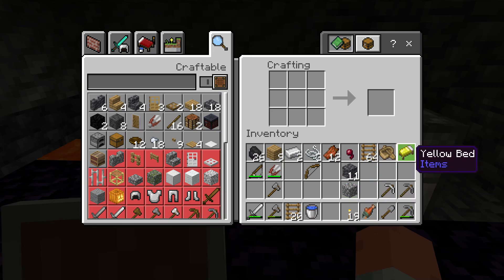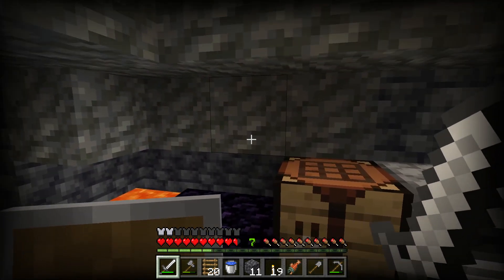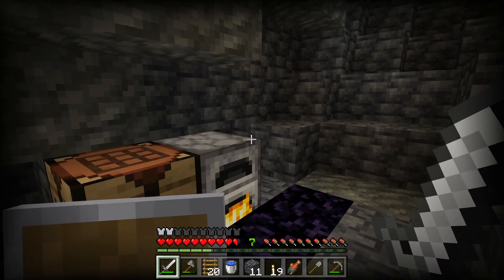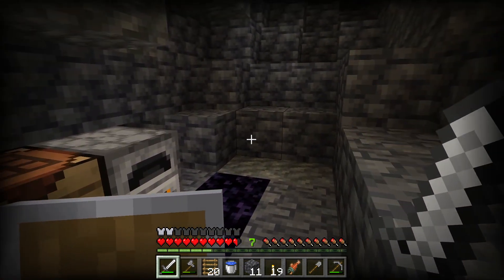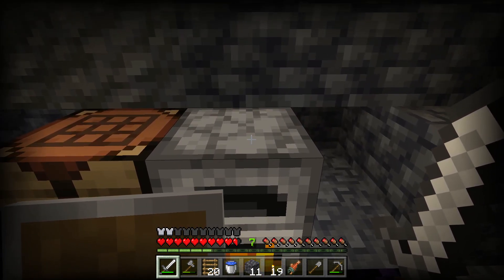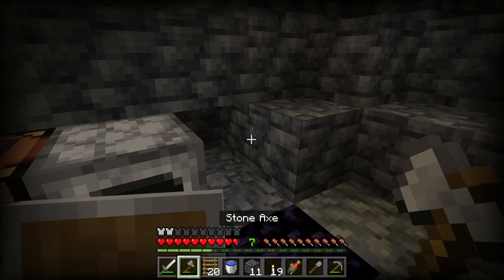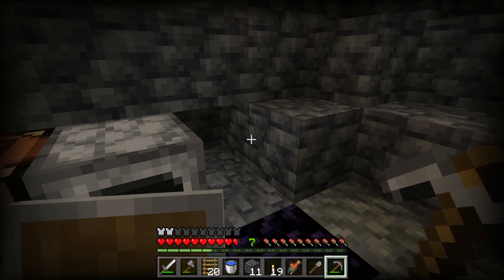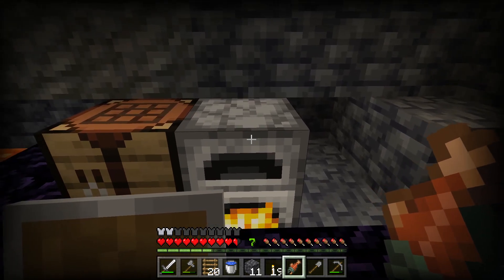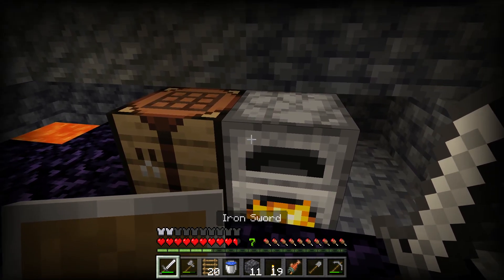I like to organize items on my hotbar into three regions: left, right, and middle. The left end is high-priority tools — stuff I need in an emergency, like my sword, axe, and bow. I can reach hotkeys on the left end of the keyboard quicker than the hotkeys in the middle or on the right, at least for me. The second quickest is scrolling back from slot one to the slots on the right end — slots nine, eight, seven, and six — so that's where I keep medium-priority stuff: torches, food, shovel, and pickaxe. Things I need frequently are on the right side; things I need to fight off danger are on the left side.